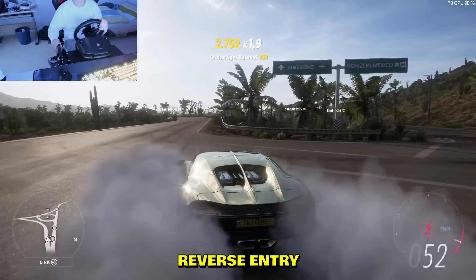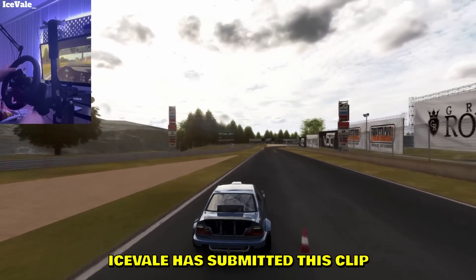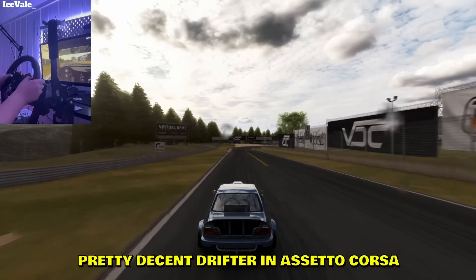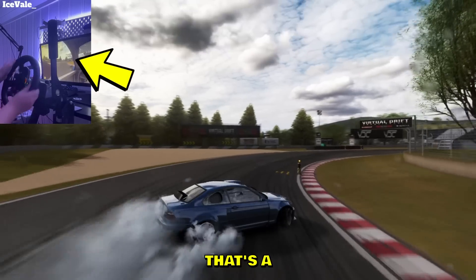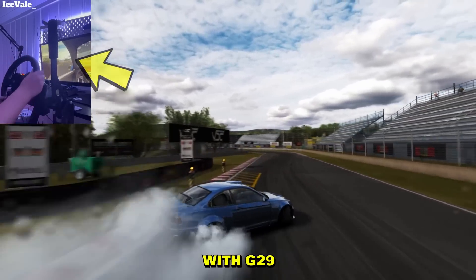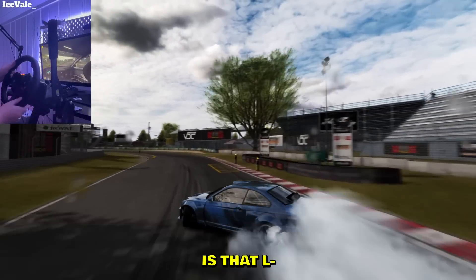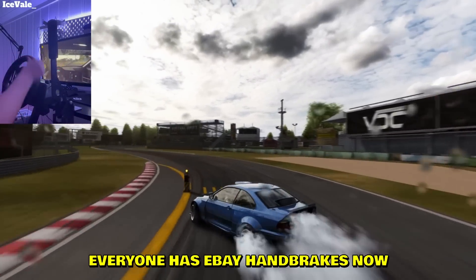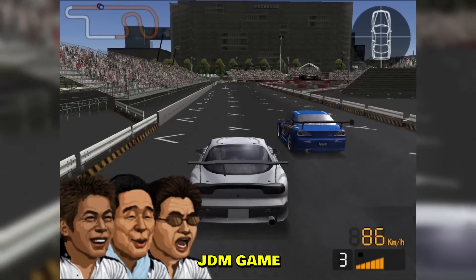If you know what car that is, let me know in the comments — educate me. Oh, that was a reverse entry of some sort, that was pretty cool. Ice Veil submitted this clip — I know Ice Veil, he is a pretty decent drifter in Assetto Corsa. And are you kidding me, that's an eBay handbrake again with a G29. Is that the same person we've seen earlier, or is it literally a coincidence? Everyone has the eBay handbrake now.